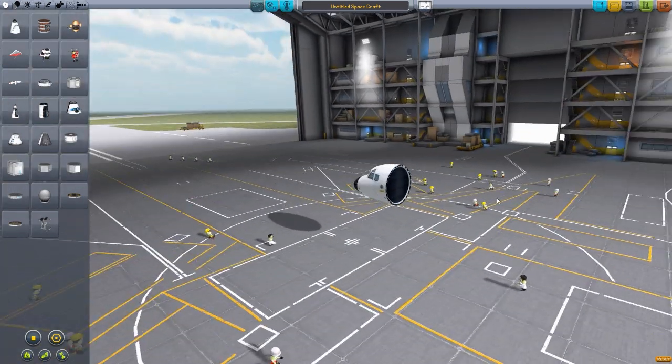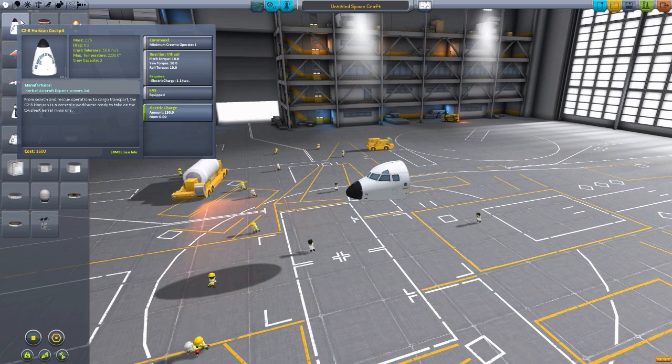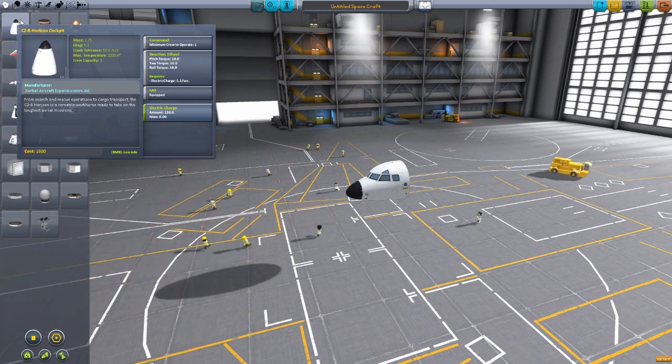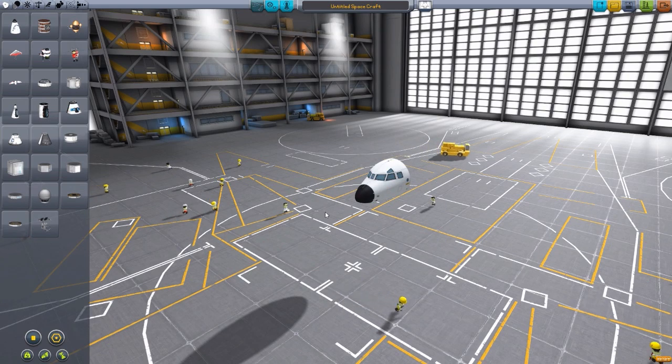The first bit it adds is this C2B Horizon Cockpit. It's an interesting little cockpit — it's supposed to hold three crew, but at the moment they don't quite show up right. This is a very new addition to the mod; the other parts are a bit more tried and true tested. This one still has some kinks to work out. It holds three crew, though they don't show up when you actually go to control the plane, and there is no internal view at the moment. But it will come in time with the quality of all the other parts. It's a cool-looking cockpit that gives a more commercial feel to things.